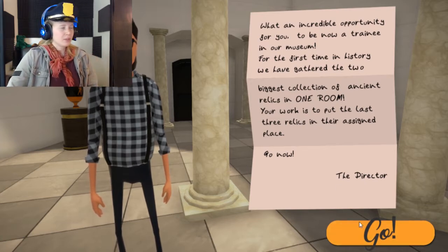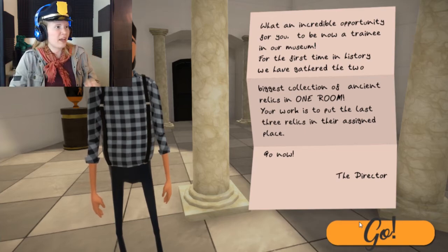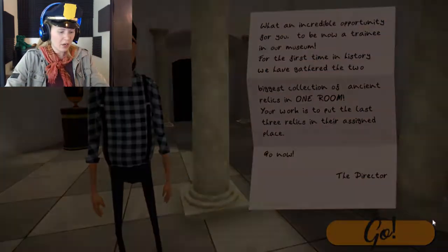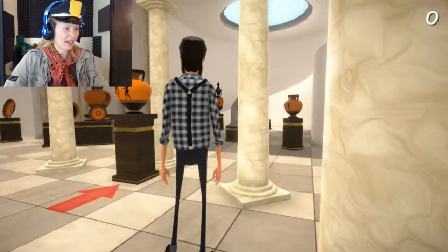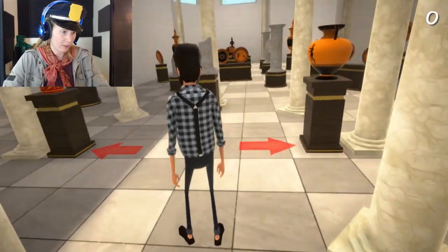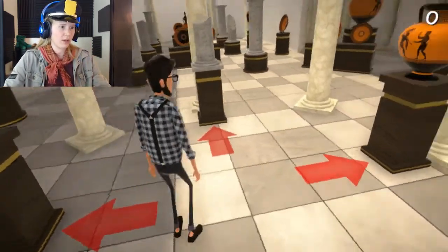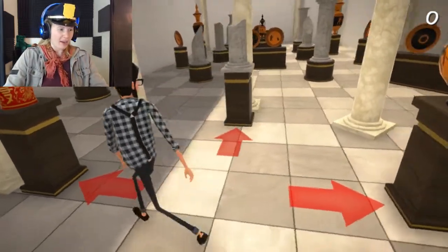Alright, I will carry your very large valuable vases and take them to where they need to go, and or pots. Let's see, I guess I have three things I actually need to put away. Whoa, this is already really wonky. Holy shit! What, you got two left feet? Oh, I can't control him.